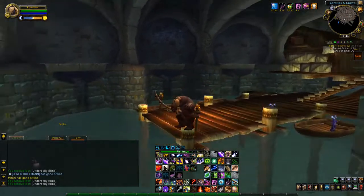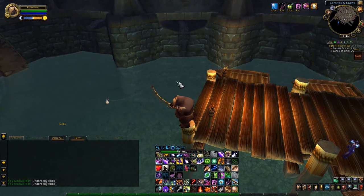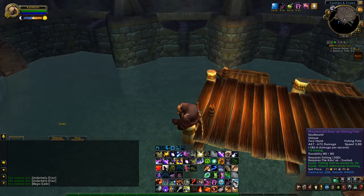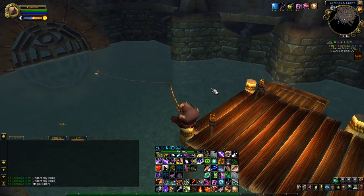Greetings everyone. Today I'll be showing you how to get yourself a giant sewer rat and how to get your faction balloon. In order to get yourself a giant sewer rat, all you have to do is go to Dalaran. If you go into the sewers and fish into any water area there, you should be able to have a chance of getting it.